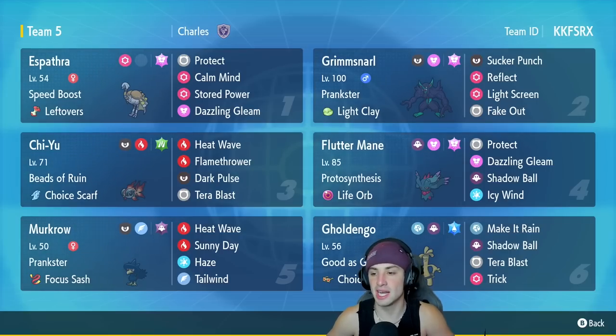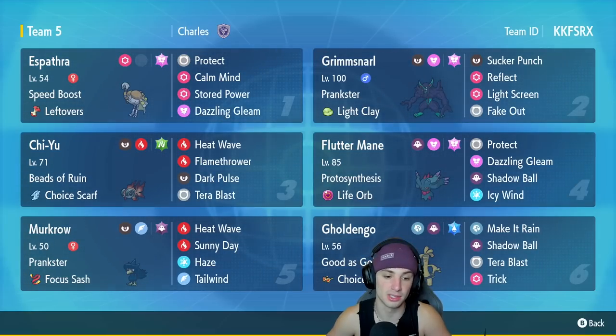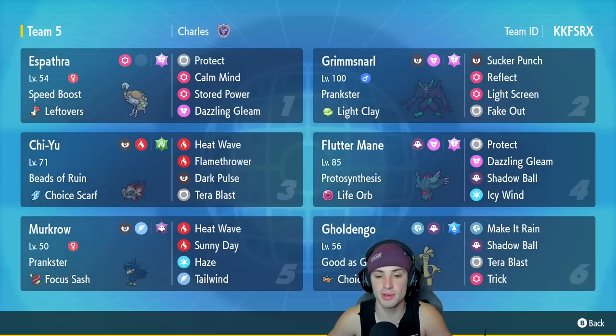Fluttermane has Protosynthesis, the Light Orb, Dazzling Gleam, Protect, Shadow Ball, and Icy Wind. Really liking this moveset, especially with Icy Wind — you can grab some speed control with it. We got Murkrow as our fifth Pokemon, another support Pokemon here for multiple different reasons. It's got Focus Sash and Prankster — it's here for speed control with Tailwind, it also has Sunny Day to boost Chi-Yu's damage and grants weather control when going up against a rain team. It also has Heat Wave for good sun damage and Haze to cancel out all stat changes, which is really good against Dondozo, Bulk Up Ceruledge, or even Bulk Up Annihilape teams.